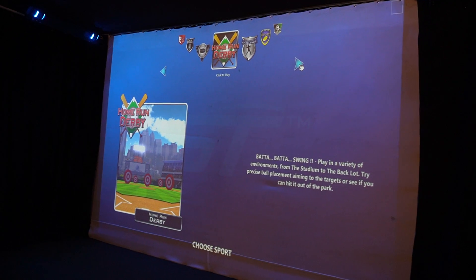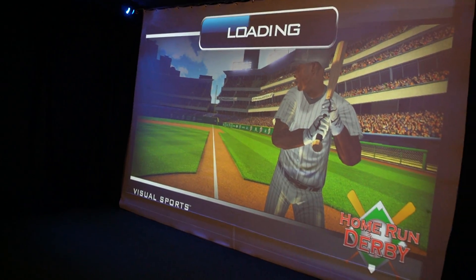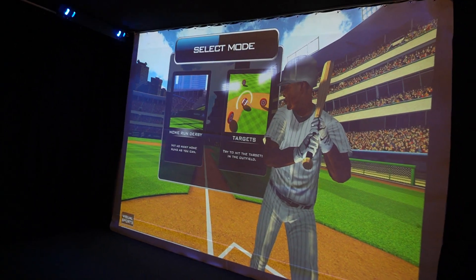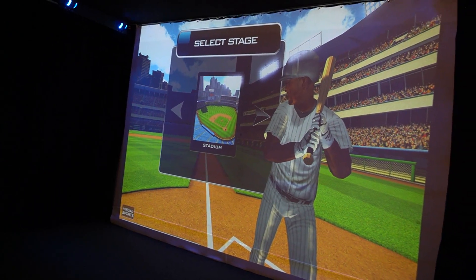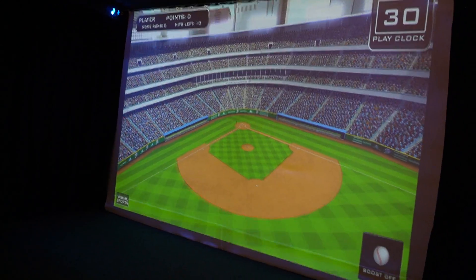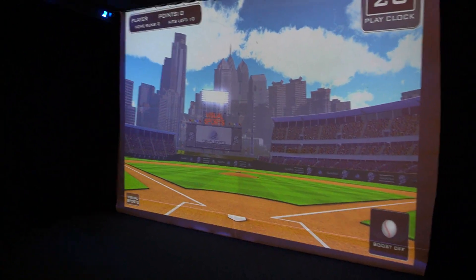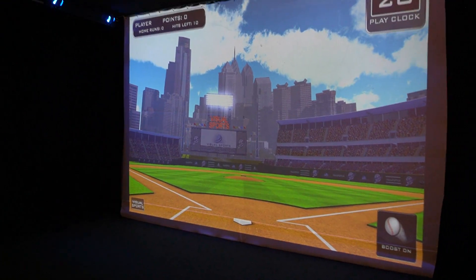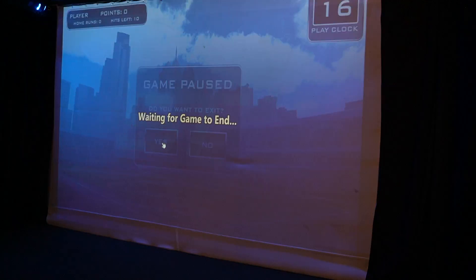I'll show you what home run derby looks like. Select skill level — easy. Select stage. Welcome to Visual Sports Baseball. My suggestion if you're playing baseball: you've got a boost button in the lower right-hand corner — see how it says off right now. Click it on, because if you don't, it's very difficult to hit a home run since you're hitting it off a tee. So that's the look of baseball.